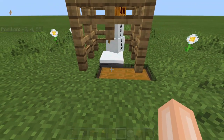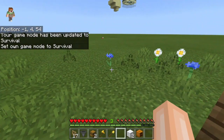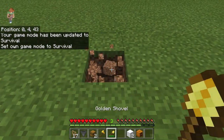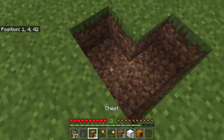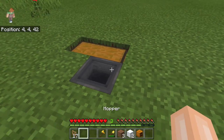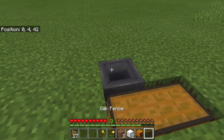I will be showing you in survival so you know it's easy to make. You will take a shovel, mine one block down like this, place double chests here, a hopper here, and you grab your oak fences like this.